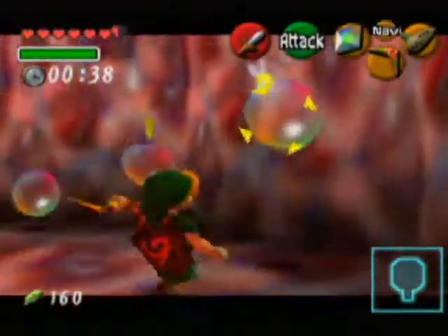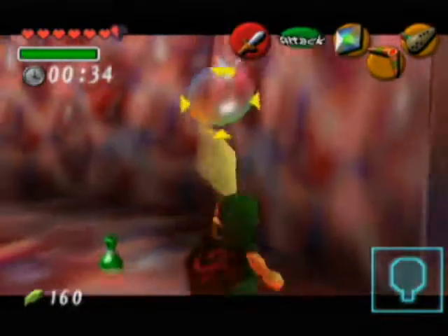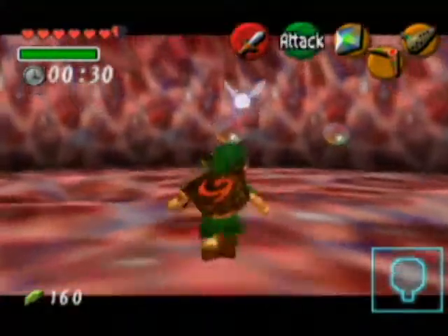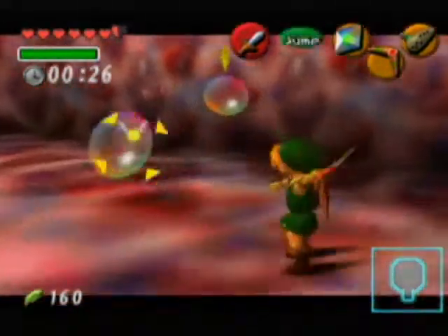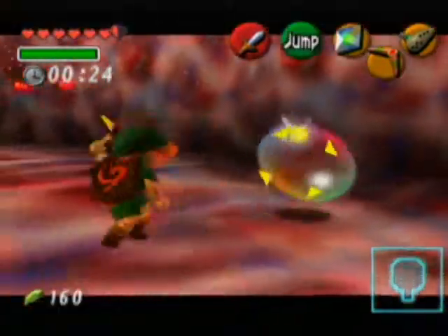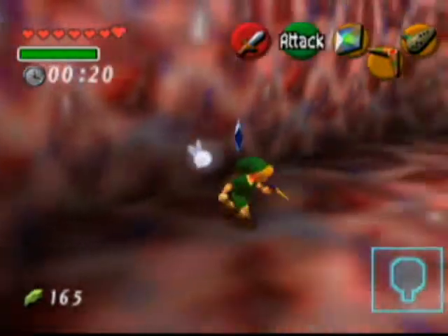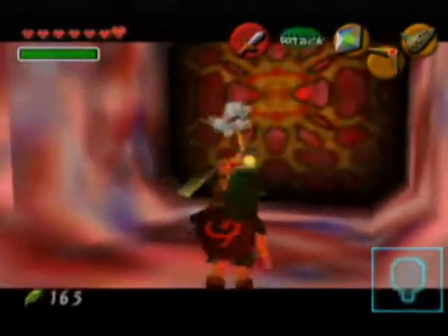It's a bubble room. We have 40 seconds to kill all the bubbles, so you better hurry. Fortunately, the boomerang will smack these guys down. Yeah, I know there's bubbles there — that's why I'm targeting them. I see it, there was one left. Alright, a treasure chest — woot!